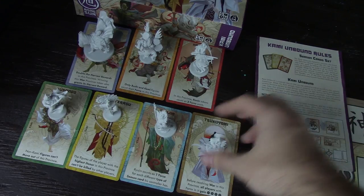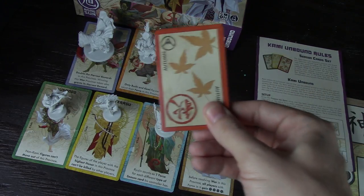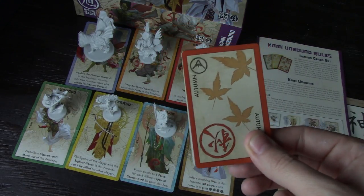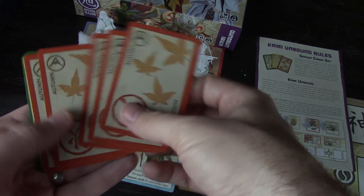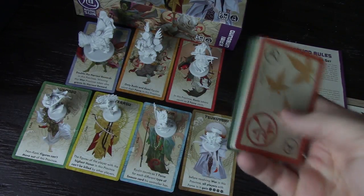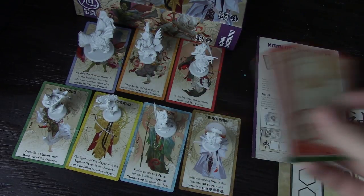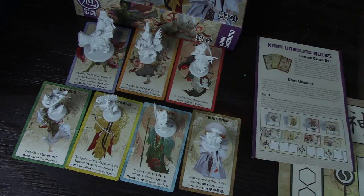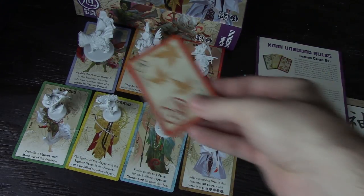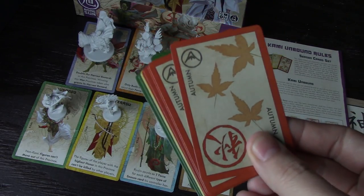The card talks about what the miniature actually does when it's on the board. You're not going to use all of them — it's still going to correspond to whichever gods you have in play. It also comes with rules and a mountain set of cards. The mountain cards complement the Kami Unbound expansion, but you don't have to use the expansion to benefit from the mountain set. It just has better synergy with this expansion, so you can add either, or both, or none, and we'll take a look at how you play both.